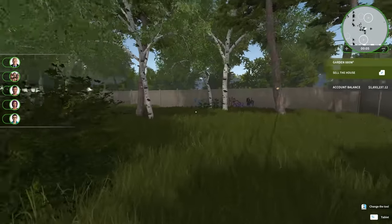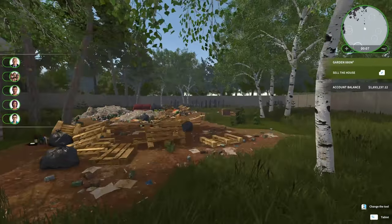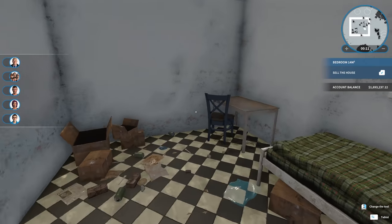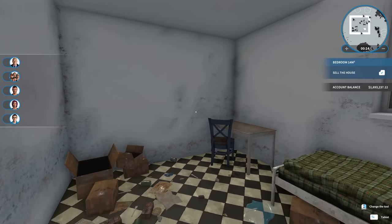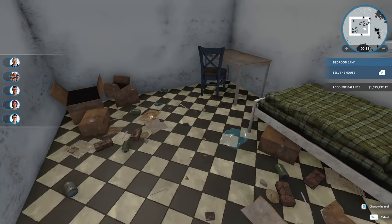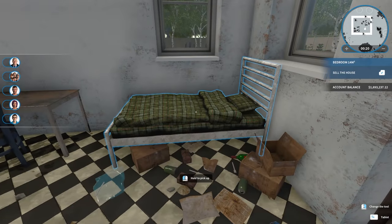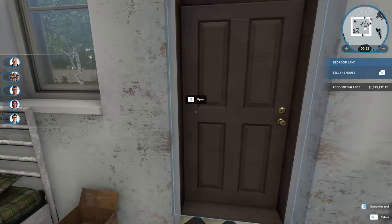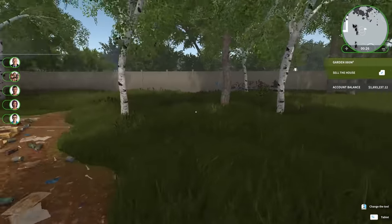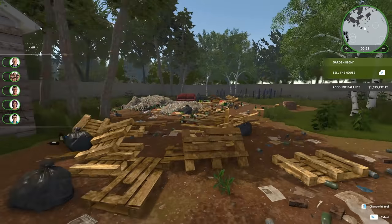We've got obviously a yard that will need to be cleared out and dealt with, and then we have essentially the world's smallest house. I think we're basically going to put in a bathroom and a bedroom, and that's going to be this whole little place. But the yard — we will have a glorious garden when all is said and done. That's the plan.